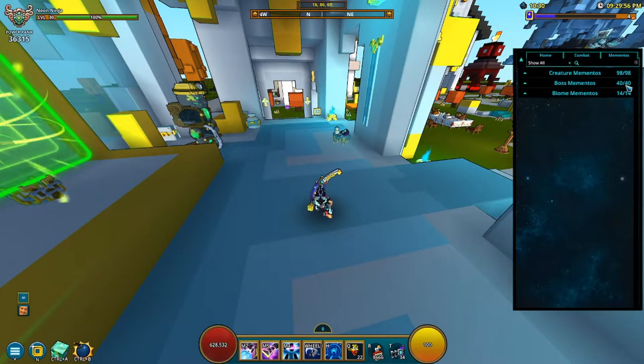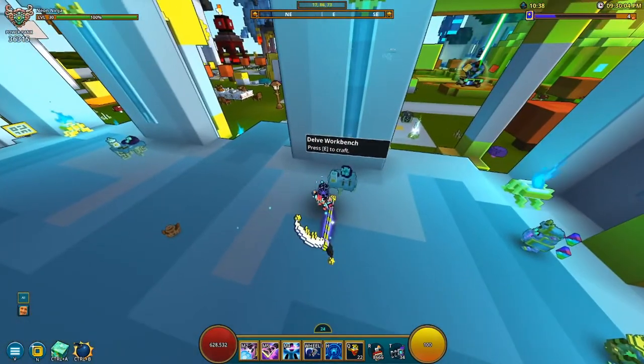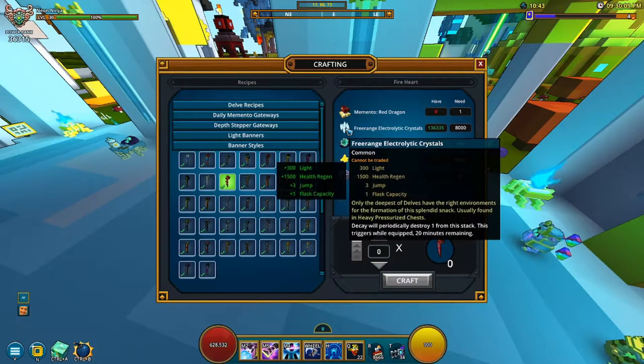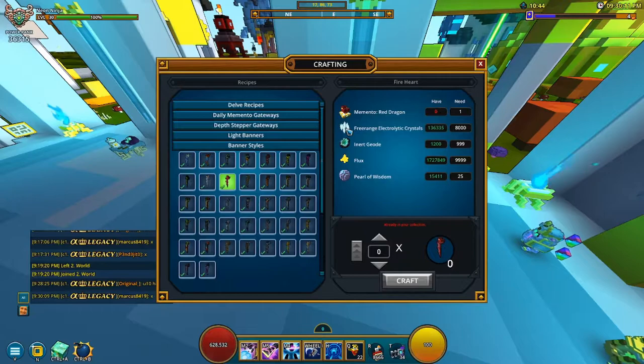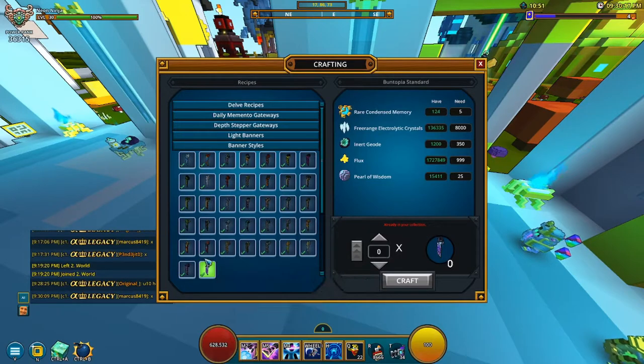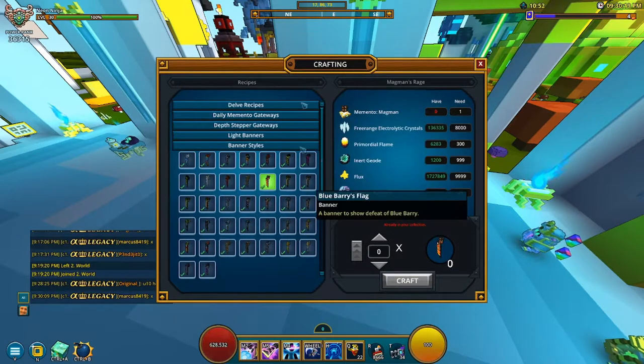You have a lot of them: 98 creatures, 40 bosses, and 14 biomes. On top of all of this you have a lot of banners to craft in here which require Free Range Electrolytic Crystals. I do have a guide on that if you want to check it out, but you need mementos for all of these.